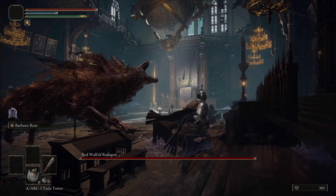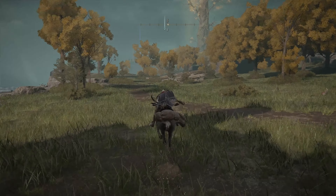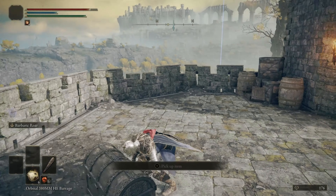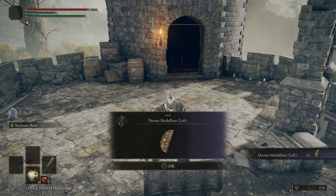Our next order was to get into Raya Lucaria Academy, so we grabbed the key that was guarded by the Glintstone Dragon. Normally I yoink the key and run, but I'm a Helldiver now, so that would be deserting.